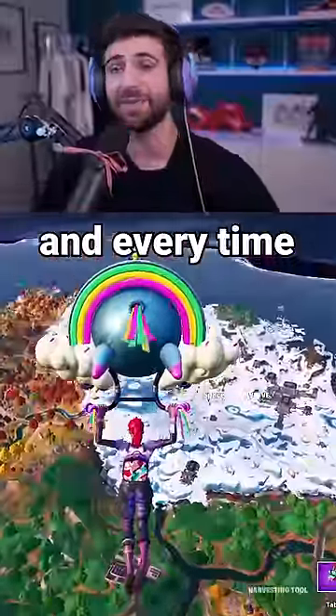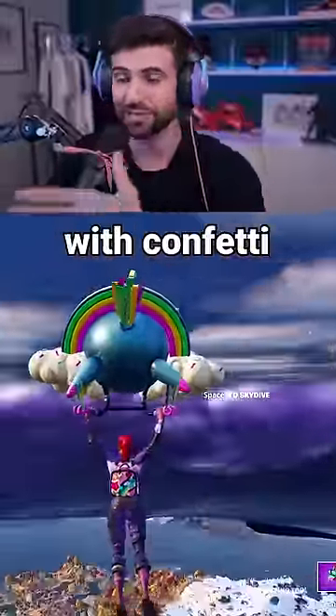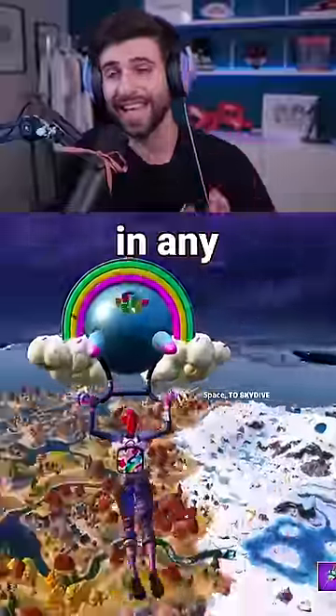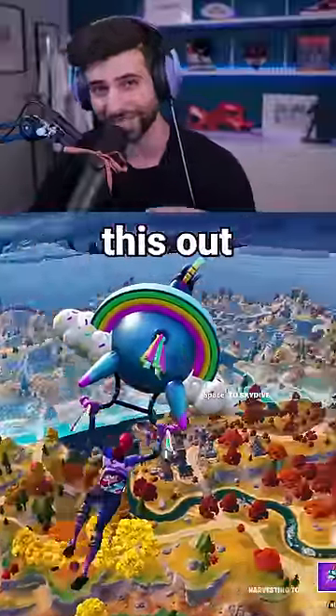This is how the glider looks, and every time I left click it, it actually shoots these rockets with confetti around them, which is insane because this kind of thing does not exist in any other cosmetic. It's been in the game for almost five years and people only recently figured this out.